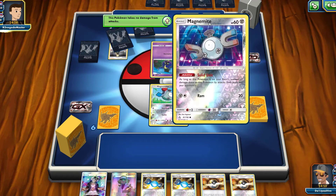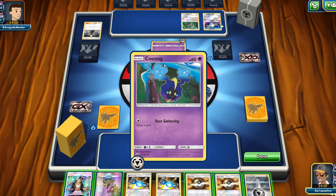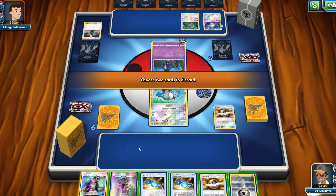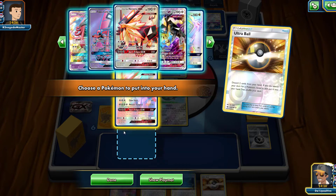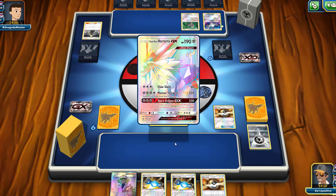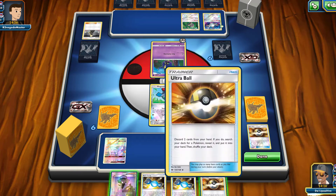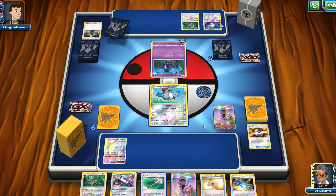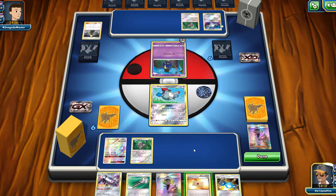I think we're probably going against a Dusk Mane Necrozma or a Solgaleo GX deck, because I can see a Magnemite and a Cosmog — so probably Solgaleo GX, but we'll see. I'm going to use Ultra Ball, discard a Guzma and an energy, and bring out Dusk Mane Necrozma right away. I need to be careful not to discard both Rare Candies because I still need to evolve Magnemite in a future turn. I'll put Oranguru onto the bench.